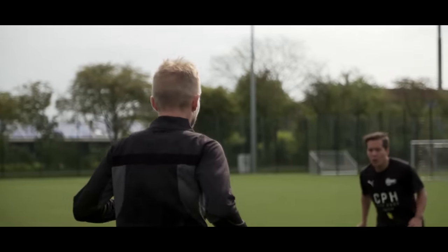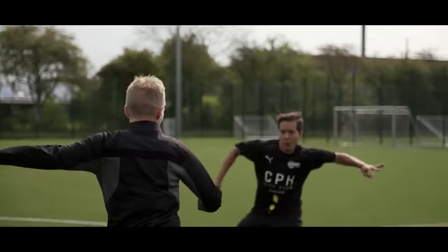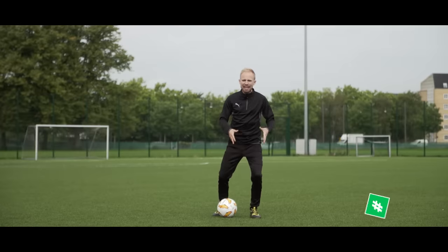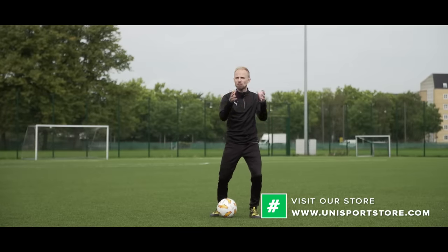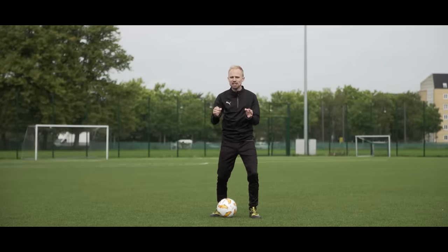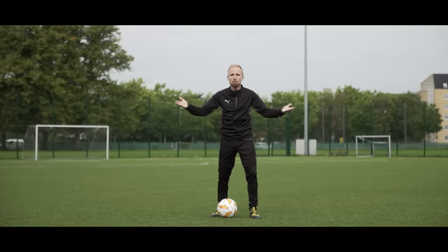Now approaching the defender, what you want to do is start off by dropping your shoulder and your hip into the opposite direction of where you want to go. And once you do that and the defender bites and really starts to follow your movement, all you need is a snap — you change your pace to be able to move away. It's really that simple.